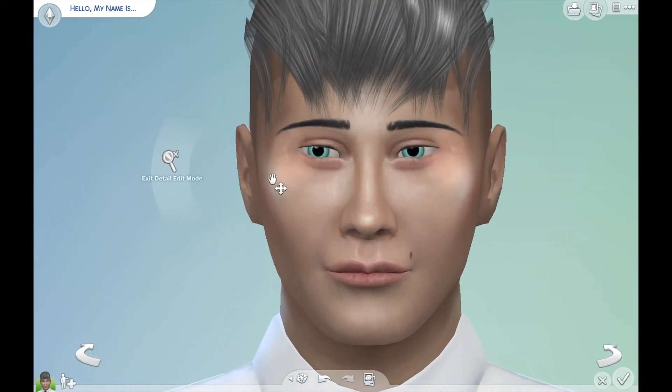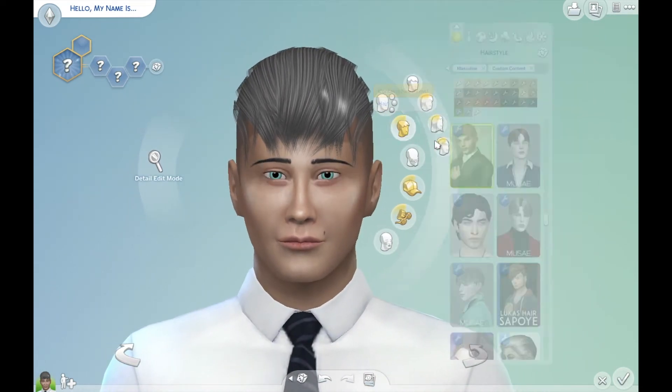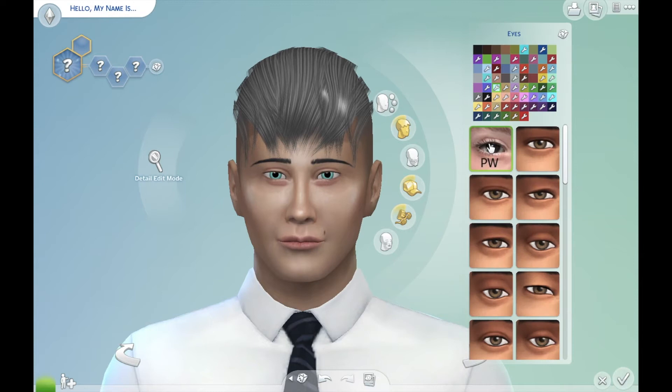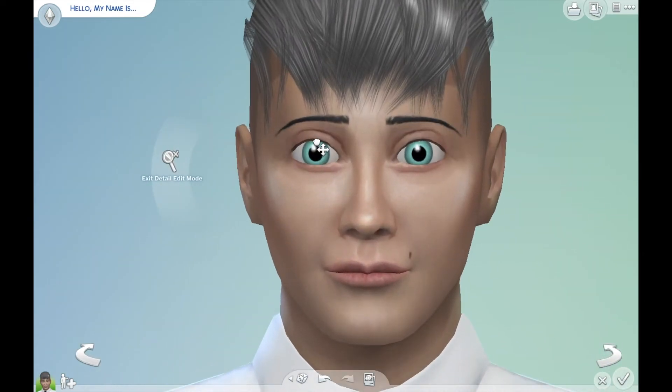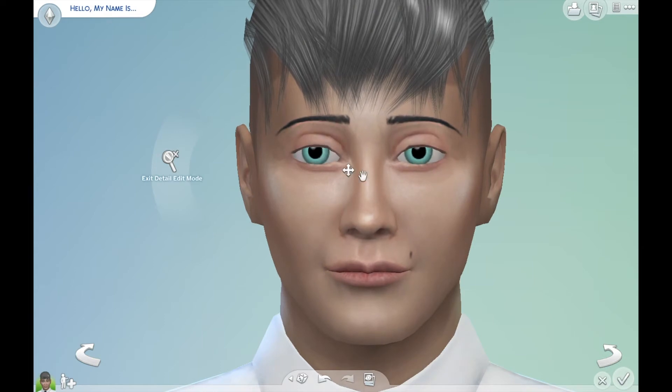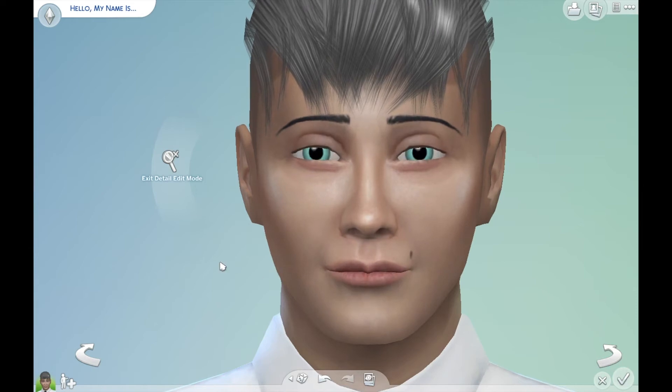I think I might have an eye that might give him bags. Let me try this. Now if I edit these down, I can't let go — don't let go, don't let go. Okay, I didn't let go. I can move this up as well, as long as I don't let go. I feel like that somehow made him look younger. Why does he look so young? He's meant to look like 60 years old, but I don't think that he does.